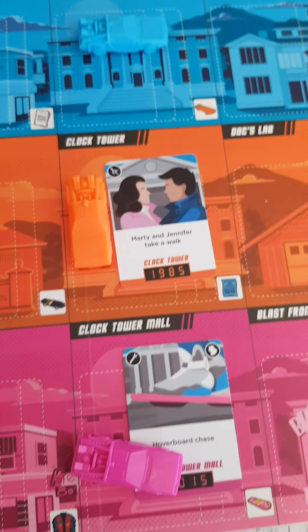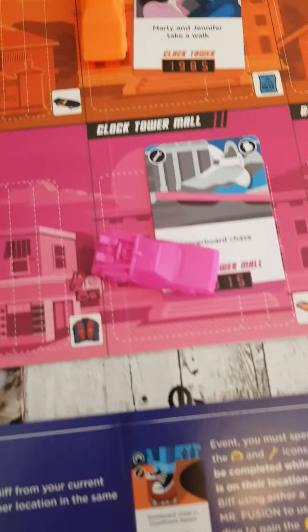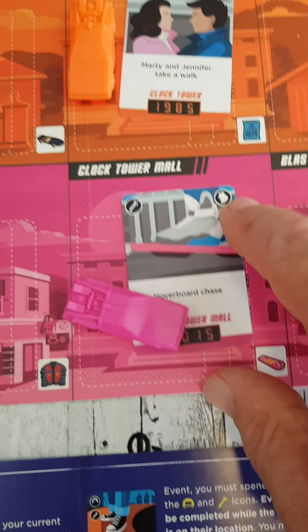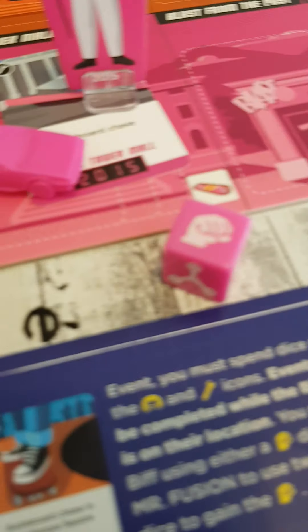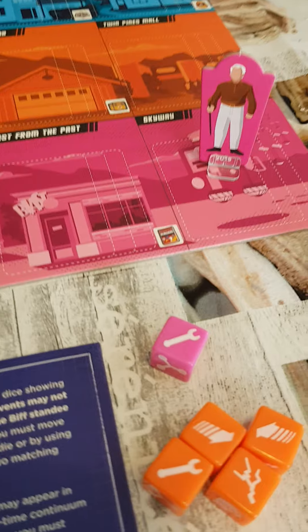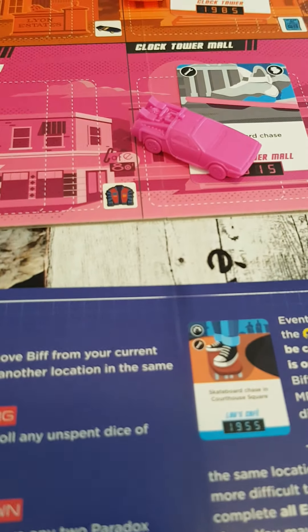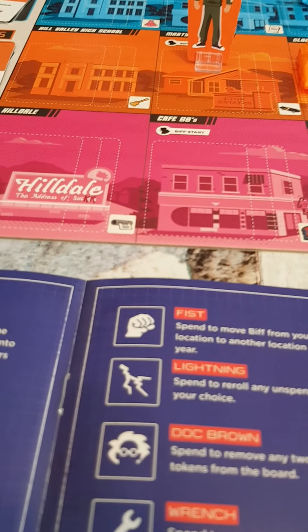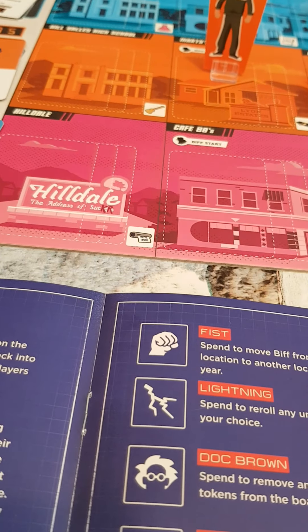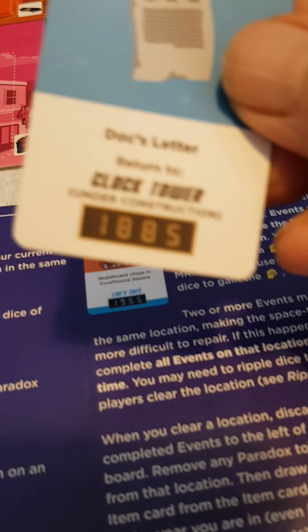They look somewhat like that, and that will do that event for you. And here you need a spanner. Unfortunately this one has the Biff symbol in the corner, which means Biff moves to there, so you've got to get rid of him first. The way you get rid of Biff is by discarding a fist. So you discard a fist, move Biff to anywhere else — not off the board unfortunately, and not out of his own time zone, but you get rid of him. Now you can spend the spanner that you've got and discard that card. When you complete the location you get rid of everything on there and draw an item card from the item deck of that year — so that year would be 2015. So we draw the top card from there.